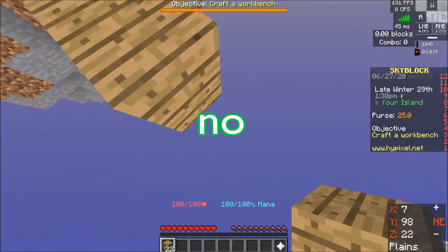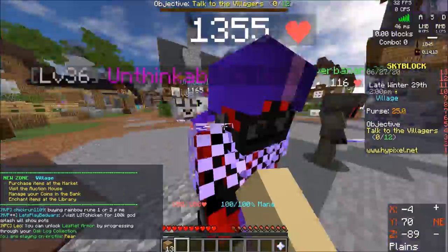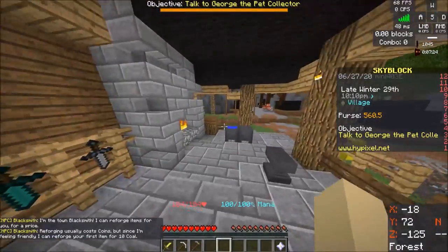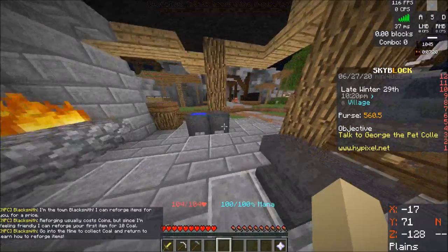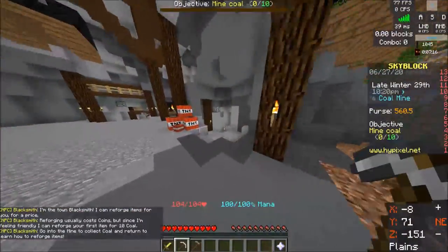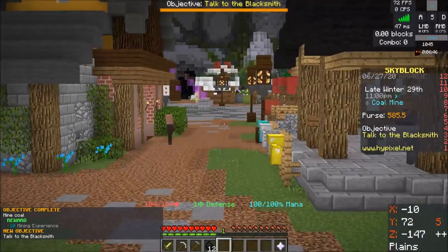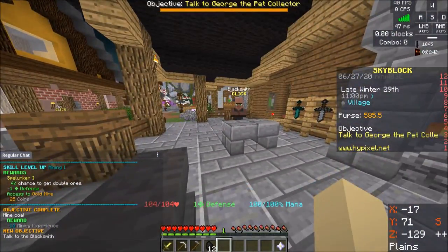Can I speed bridge? Get to the hub island, and then we're going to talk to all of the villagers. I'm the town blacksmith — I can reforge items for you, but for a price. Reforging usually costs coins, but since I'm feeling friendly, you can get your first reforge for 10 coal. Cool. So let's go get 10 coal. Alright, now we need to talk to the blacksmith again. I got one defense. That's sick.